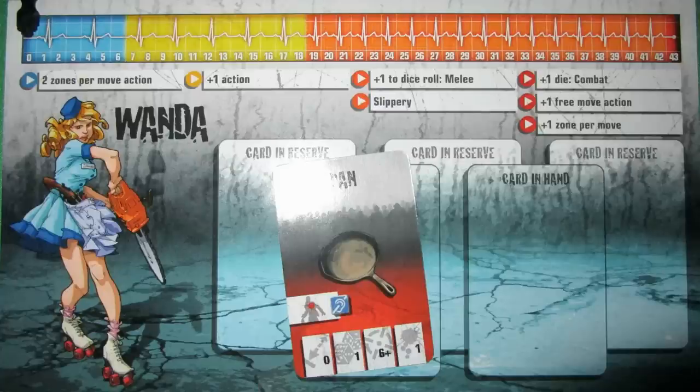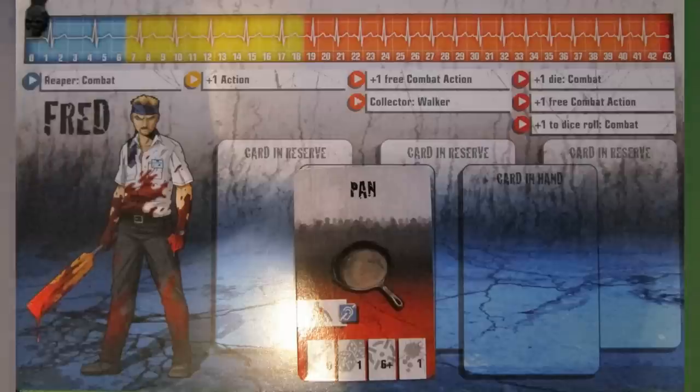First up, we've got Wanda — an old standby from Season 1. She got randomly dealt into the game and she's going to start with a frying pan. That's not the greatest, but she's our first character. Then we've got Fred — I don't remember where he came from, he's an expansion box character — who basically likes a bloody cricket bat. I'll go over their character skills as we play so we can get started faster. His Reaper Combat is very good, so I'm going to want to get him a good weapon pretty quickly so that comes into effect.